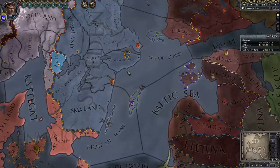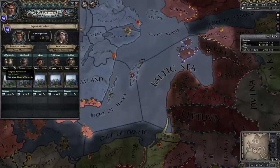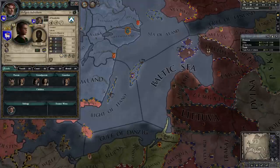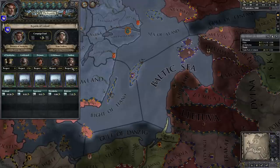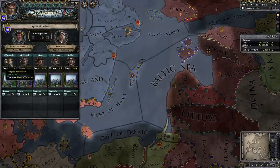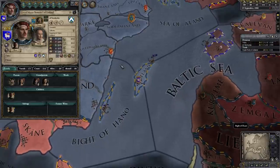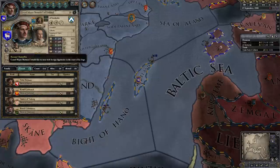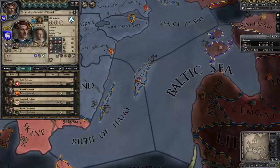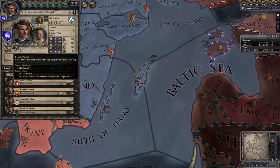First thing I want to do is get things in order. We start off as a 19-year-old brand-new mayor of the Republic of Gotland. Our heir is our half-brother, who doesn't have much of anything — he's 14. We have very little respect in the Republic because our heir is under the age of 16 and has no prestige. For ambition, our Marshall is at 7, so we'll go for Marshall since it'll be the easiest to gain one point in and get the extra 100 prestige boost.